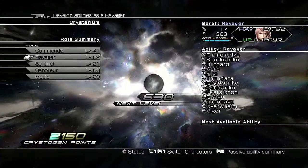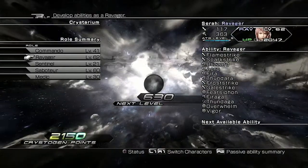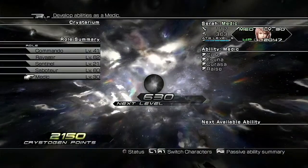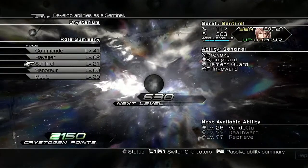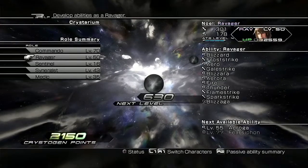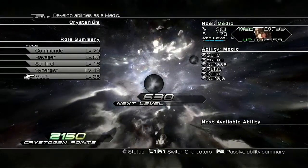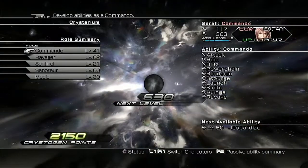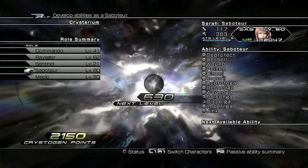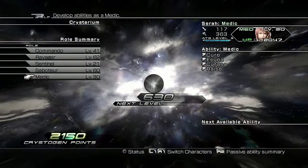If you just stumbled upon this video, check my playlist — there's going to be a playlist about how you should max stats. For the next stage, we're going to need 19,390 Crystarium points, so that is a lot. To brief you on where we should be level-wise: Noel should have a level 70 Commando, level 50 Ravenger, level 16 Sentinel, level 43 Syringist, and level 35 Medic. Sarah, on the other hand, should have a level 41 Commando, level 62 Ravenger, level 21 Sentinel, level 60 Saboteur, and a level 30 Medic. If you follow that along, you're doing great — I'll see you next video. Have a good day, bye bye.